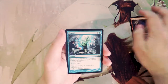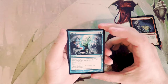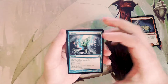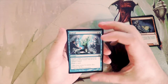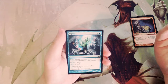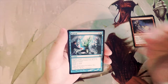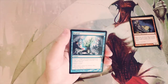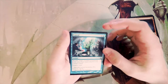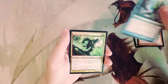Repeal — this is a great card. X and a blue for an instant: return target non-land permanent with converted mana cost X to its owner's hand, and you also draw a card. It's great for a number of reasons — it can combo with your own stuff or set your opponent back, it replaces itself which is really important, and it's instant speed so you can play it whenever needed and hold your mana. I really do like it.